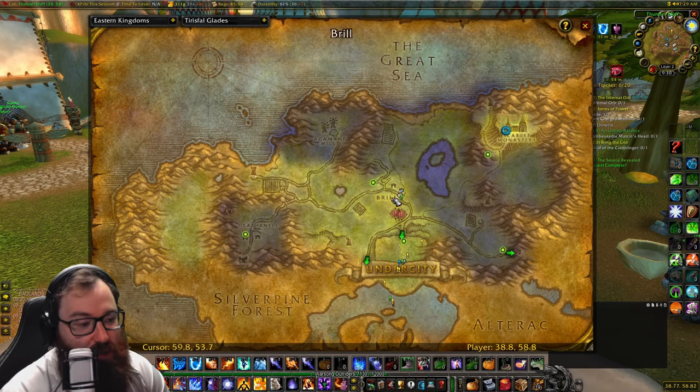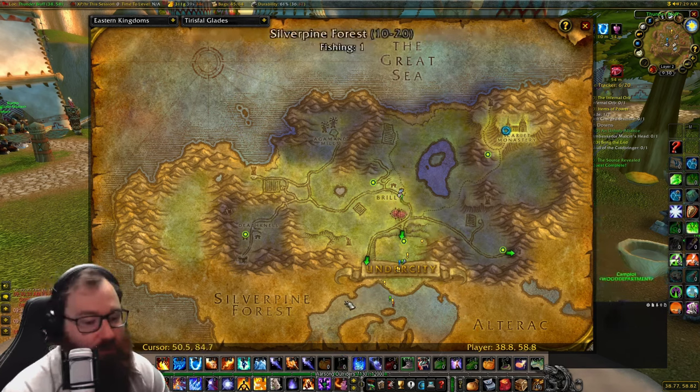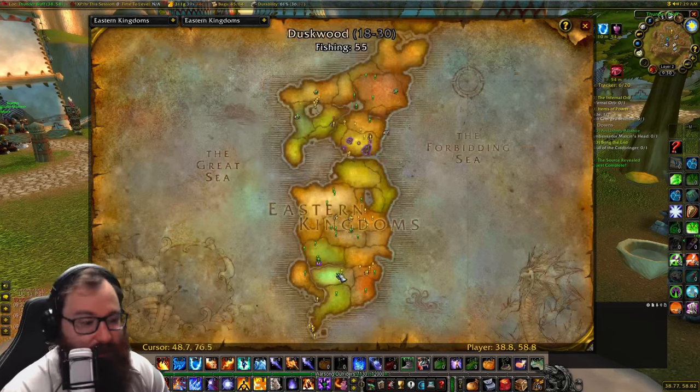Next we're going to talk about Undead. Undead are going to be in Tirisfal Glades at the town of Brill. There is a stable at about coordinates 60, 50, and that is where you are going to go to buy your undead warhorses.